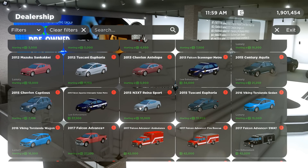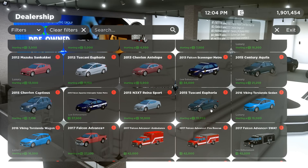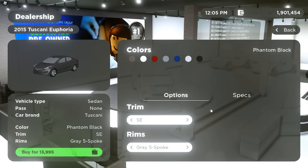We have a 2015 N3XT Arena Sport. We have the base, monogram, speedster — that's like a street racer car — RS and base. Then we have a 2015 Tuscany with the SE, Sport, Limited.